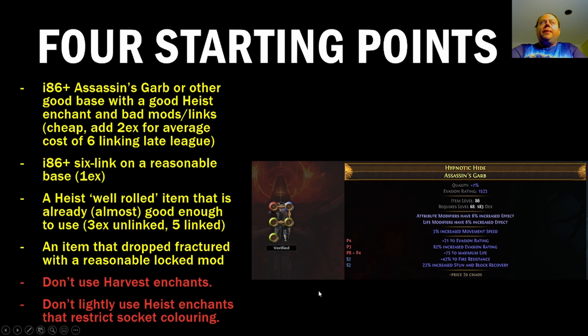There are four starting points for these sorts of crafts. First, you can start with a good base sourced from Heist that has a Heist Enchant on it. I'm using an Assassin's Garb here — Zodiac Leather is actually a little bit better because part of Assassin's Garb's power is the 3% movement speed implicit that we're going to get rid of later, but it's perfectly fine to compromise, especially if you're getting something good like Life Modifiers have 6% increased effect. This will generally be very cheap in late league. It needs to be item level 86, which will take out most items from Heist Enchanted Armaments Blueprints, but there will still be plenty — you'll often find an item like this Hypnotic Hide for 20-odd Chaos as you see here. Make sure it's i86.